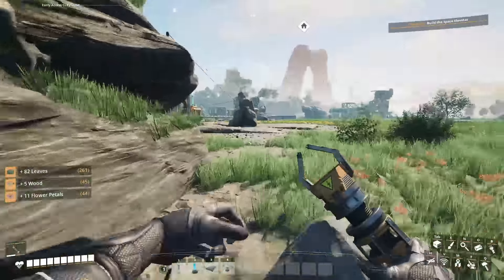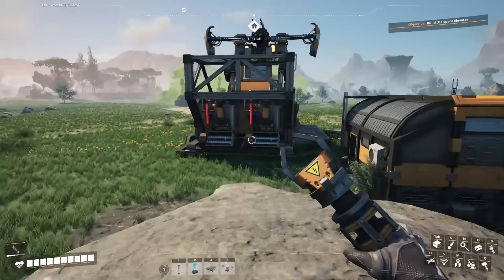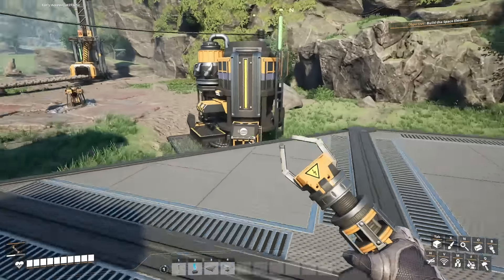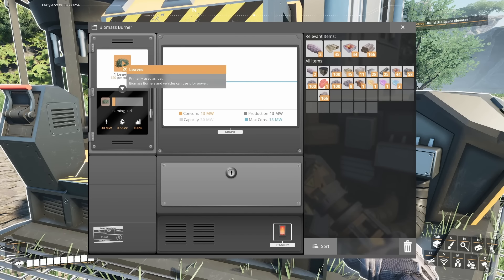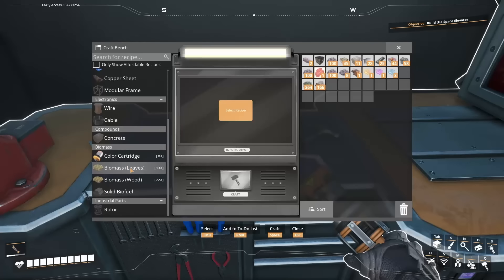In the early game, you're going to need a lot of leaves and biomass. Instead of spamming the E key as you're running around, you could just look at what you want to grab, hold down the E key, and then run around and it automatically picks up without you having to constantly hit E. It certainly saves a lot of effort — just hold it down and run around, and you collect quite a lot of biomass that way.